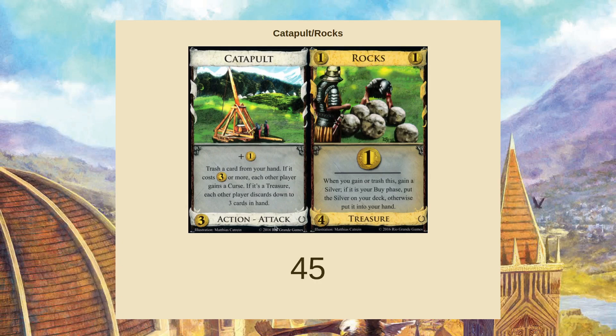Often you're only going to want one Catapult, maximum two, and at least in a two-player game, that means you're getting stuck just looking at the Catapult pile.